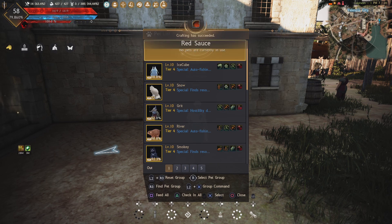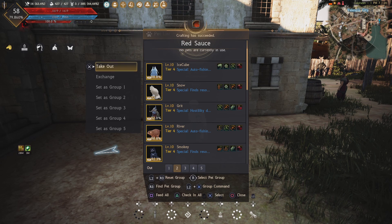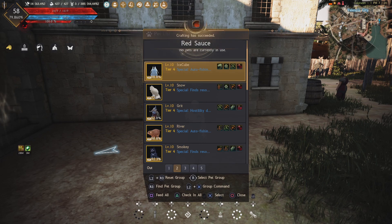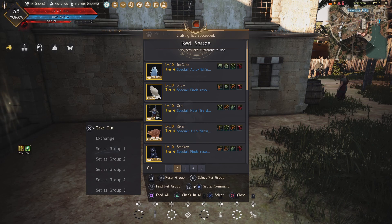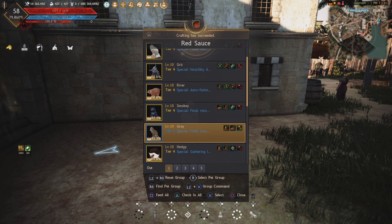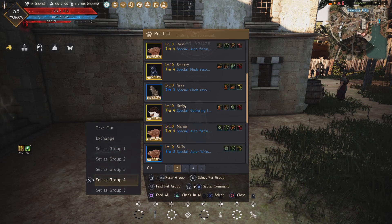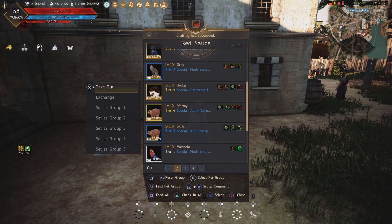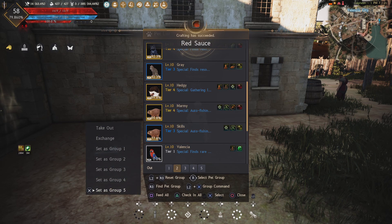How you set them up: if we do the gathering group, we're going to do group 5. You click on the pet while it's checked in and you can set it to 5. So we've got one pet, we'll grab the second pet, and we'll grab the third pet. Got our hedgehog in there as the fourth pet, and then this guy's my fifth gathering pet.